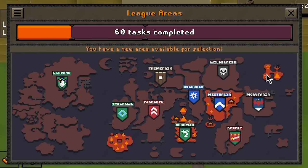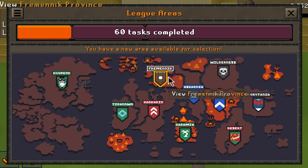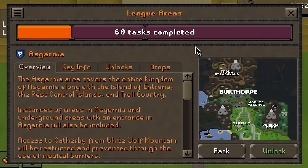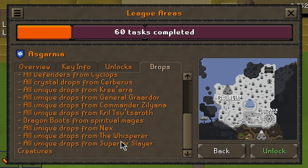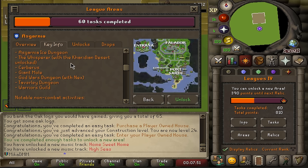After some thinking, I've decided: Asgarnia, Fremennik, and Desert for ranged. Taking Asgarnia first even though it has a lot of late game tasks, just to start using the Dorgeshuun crossbow early. Unlocking Desert auto-completes a bunch of tasks - medium tasks like Lost Tribe, Below Ice Mountain, Gertrude's Cat all get done automatically. That's actually pretty good! Next, back to the Varrock agility course to push towards level 35 agility.